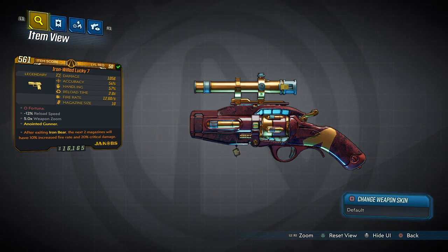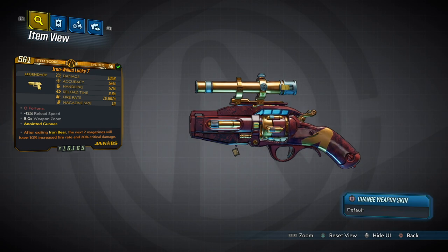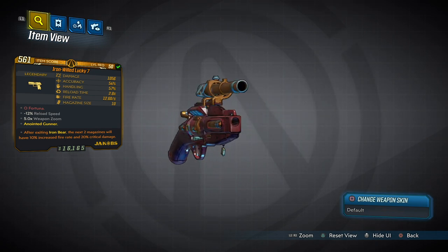Minus 12% reload speed, five times zoom. The red text reads 'Fortuna' — which is all luck. After exiting Iron Bear, the next two magazines will have 10% increased fire rate and 20% critical damage, which is very good.